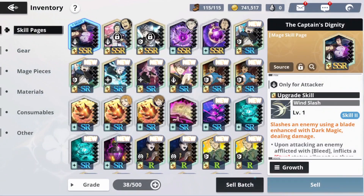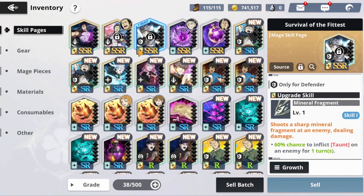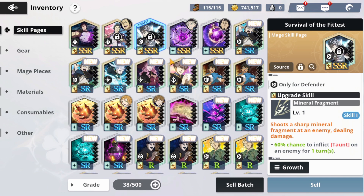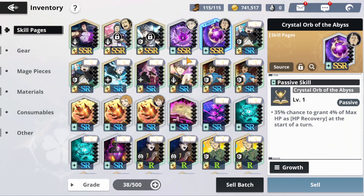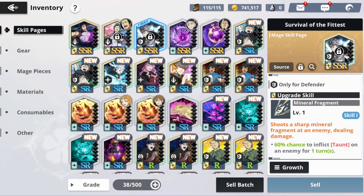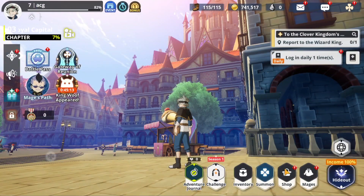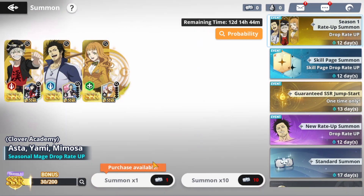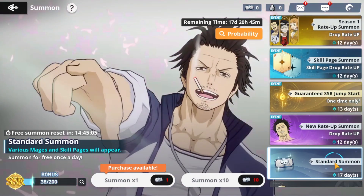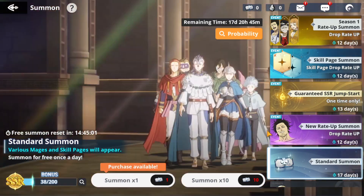If I go over to my inventory, I actually had skill pages for Yami and skill pages for Mars — those are the only two good ones. The other ones I believe you can get for free. So I wanted to stick with this account just in case I do get Mars, since I have a skill page for him. But I think it is better to just go with my other account, simply because I have done a lot more summons on this account as well.